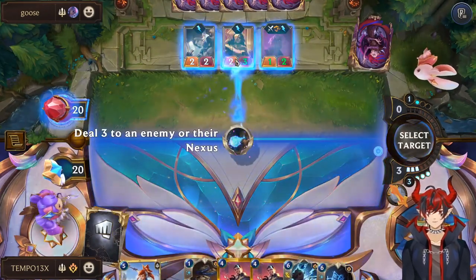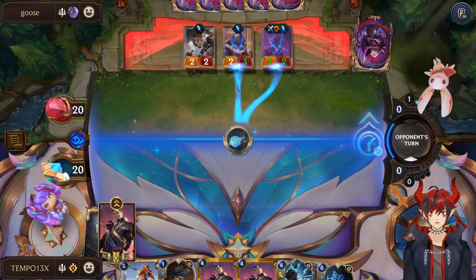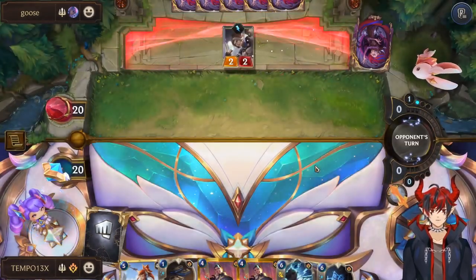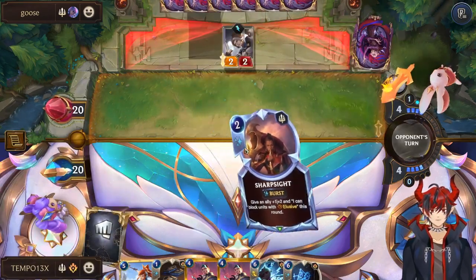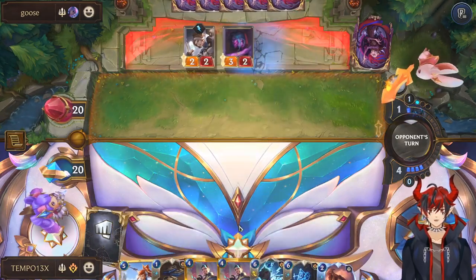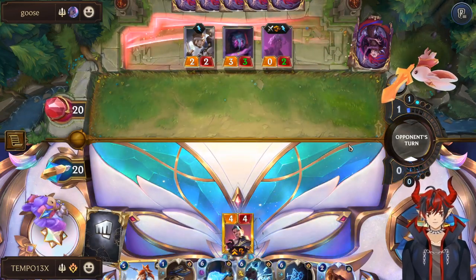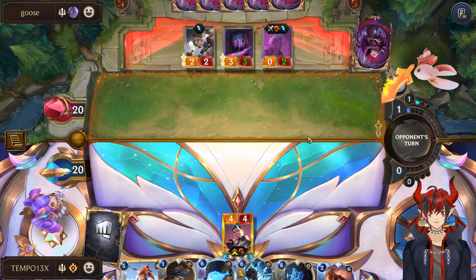If they have Ranger's Resolve then Domi can live, which is a little scary — but they do not have it. Goodbye! So Evelyn cannot level. We slow them down a turn, which is fantastic. We're going to play Challenger Jace in this matchup, not Quick Attack Challenger — that way we can grab the husk. We just want to threaten the husk every action we can and be really annoying for them.